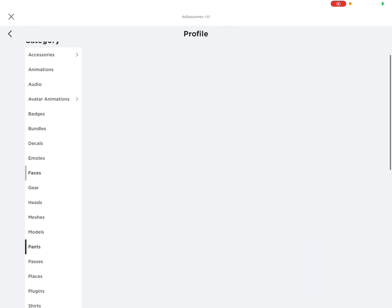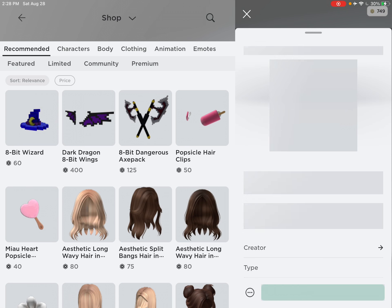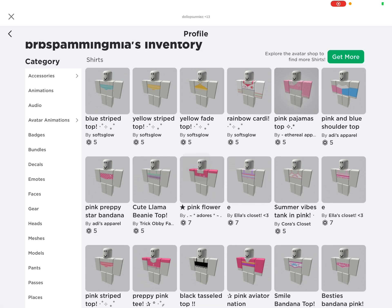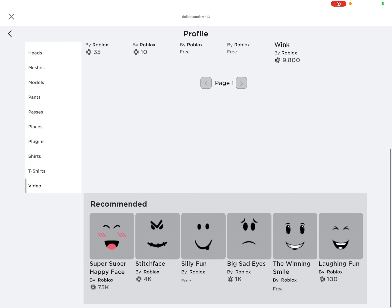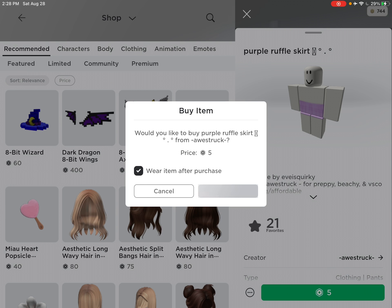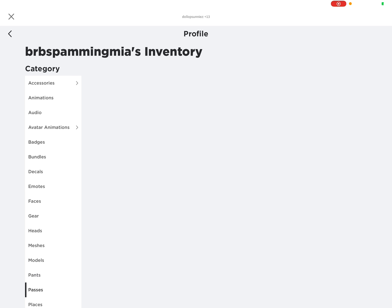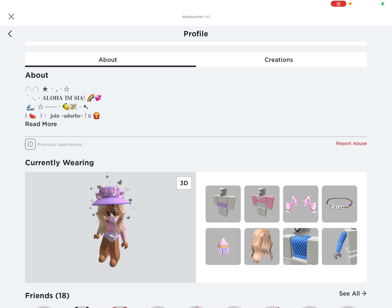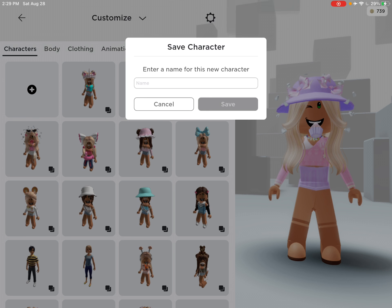So next, for the outfit, we need the shirt and pants. I'm pretty sure it says ruffle skirt and that shirt — let me find that. Last time I did a shopping spree my alpha loader did work, but it's not working for somebody. This is how it looks — I'm not sure if this is the full outfit how it's supposed to be, but I really like this outfit, so let's save it.